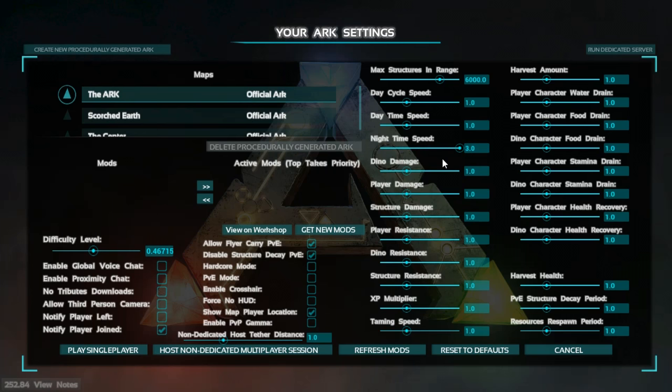Dino damage I would leave as one. If you set it down to zero, you're going to be bitten by a wild dino and never get hurt. Set it up high and it's going to do a lot more damage. Now player damage — you'd think you'd want to set that as high as you can, but if you start punching things bare-fisted, you're going to do an incredible amount of damage to yourself and actually kill yourself pretty easily when you're first starting out. So I would just leave that as one.